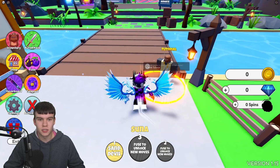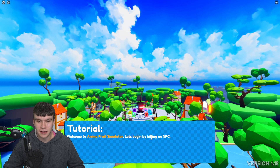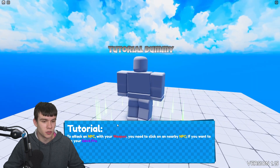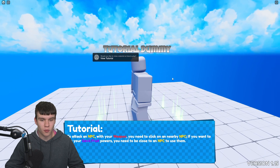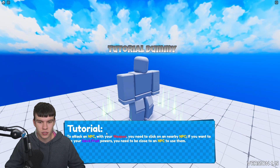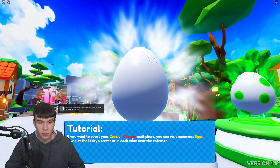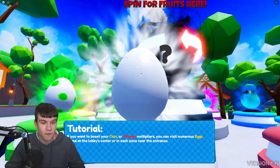Let's quickly see here — here's a tutorial. Welcome to Anime Fruit Simulator. Let's begin by killing an NPC. I'm pretty sure now I know how to play this game. We kill these NPCs and we get cash and stuff, which is going to be quite cool. So pretty much, if you want to use your devil fruit powers, you need to use them to increase your coin damage multipliers. I think I get how this works. Let's just wait for this tutorial to blow over.